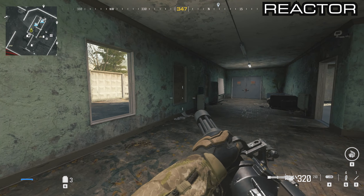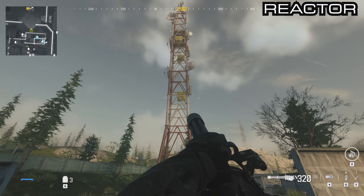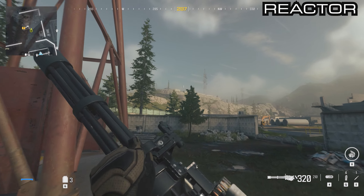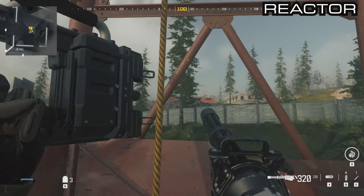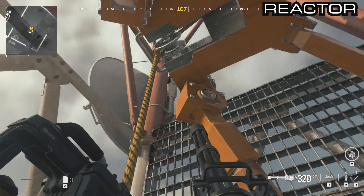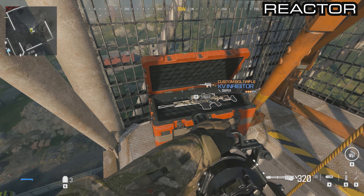Out the window to the left side you'll see a radio tower with an ascender rope going all the way to the top. Just ascend all the way up and you'll see the orange box just at the top. Open it up and that has the KV Inhibitor.